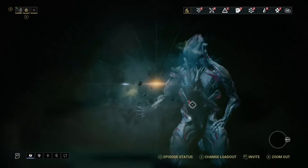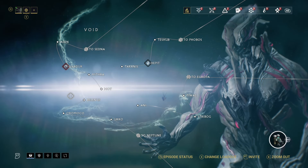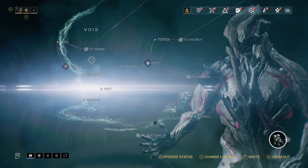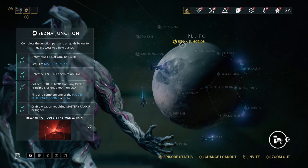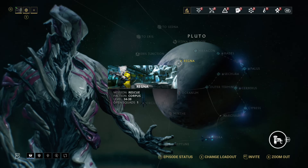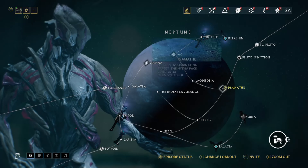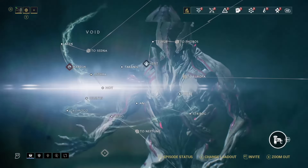The first step you want to complete is your star chart. It's time-consuming but you guys got this. Complete your star chart and unlock the void from Sedna — not from Ceres, not from Europa — from Sedna, because Sedna unlocks the hard void. That leads to a mission on the void called MOT, a survival mission at level 40 and above.